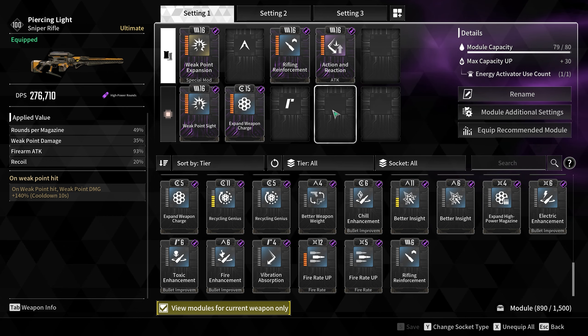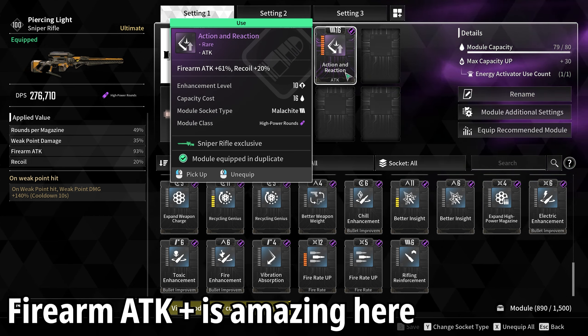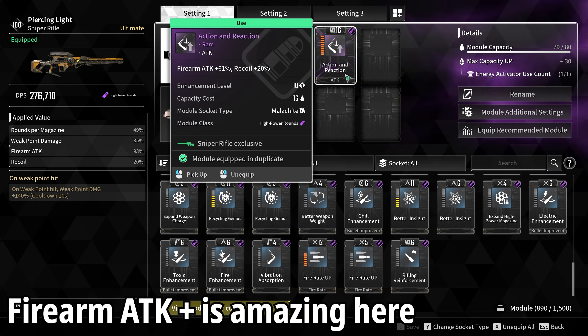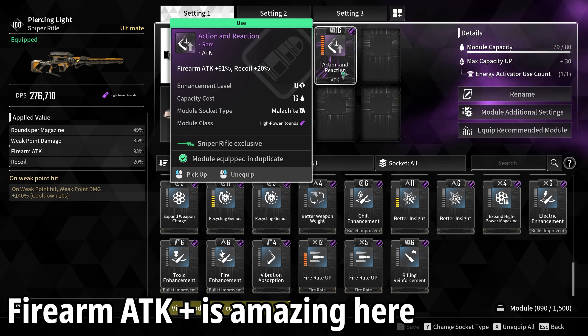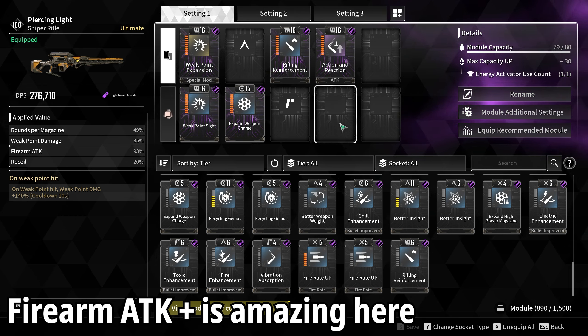So we've talked about the weapon and why it's useful. Let's look at the modules we're going to slot into it. There are ones I'll recommend and ones to steer clear of. One to avoid straight away is fire rate up — this seems to do absolutely nothing in my testing, or if it does something it's so negligible I couldn't decipher it. In terms of the best combo that did do something: rifling reinforcements as well as action and reaction give you some base firearm attack that filters into everything on the build.